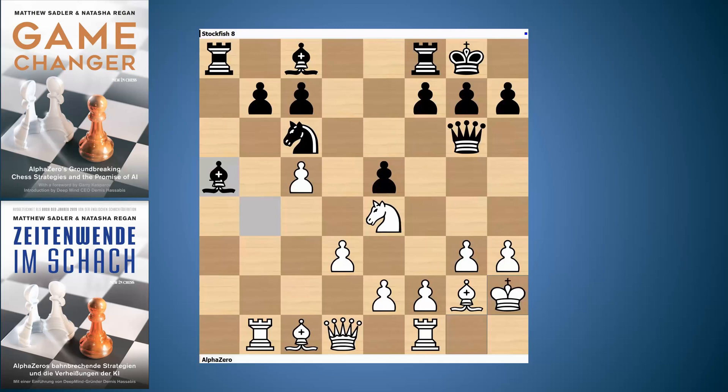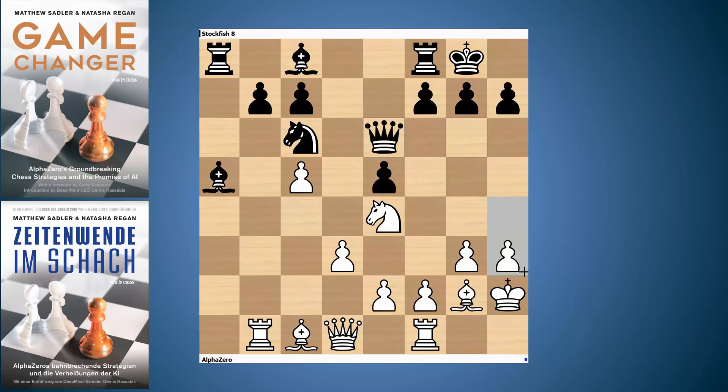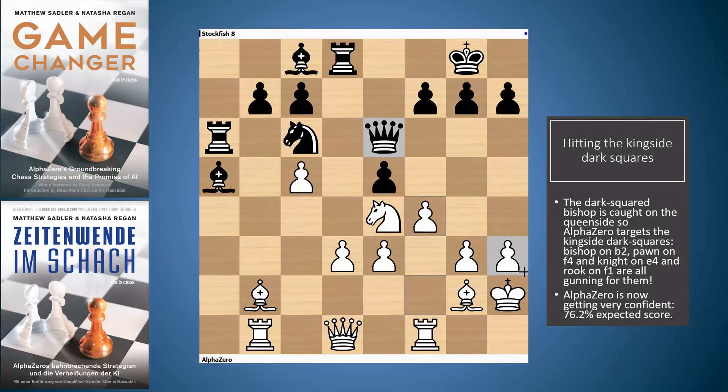King h2 protects the pawn on h3 and simply consolidates the king, getting it out of any random checks that might occur before taking action. Stockfish doesn't really manage to come up with a great plan — it just tries to redeploy its queen and hangs tight, trying not to damage anything too much. AlphaZero then comes up with a very nice idea.